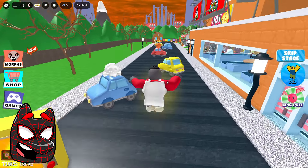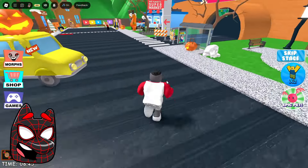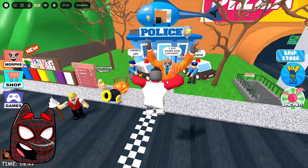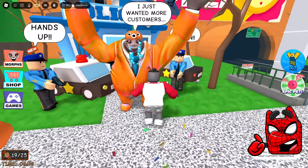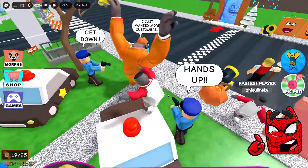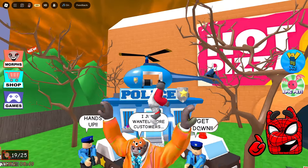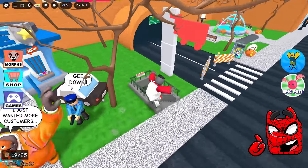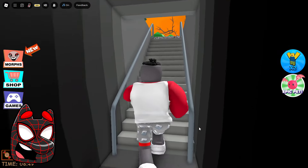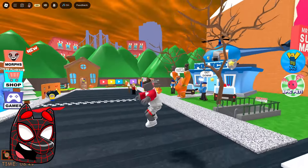It looks like we missed some candies during our walkthrough because now we have picked up the 19th one, and we have finally reached the end of this game. By the way, this guy has the funniest Halloween costume. And today we really coped with this game very quickly. We can stand right on his head while this guy cries. There is also a descent into some kind of subway. It looks like Mr. Yummy should go to the prison. And now we can move on straight to the next game.